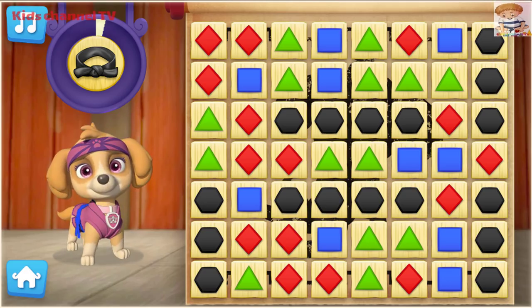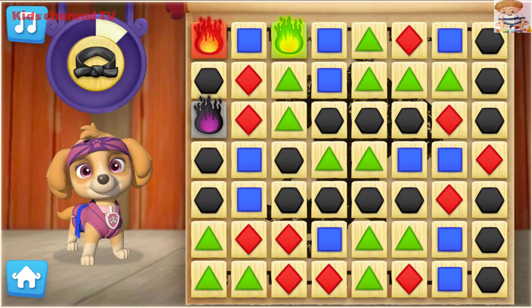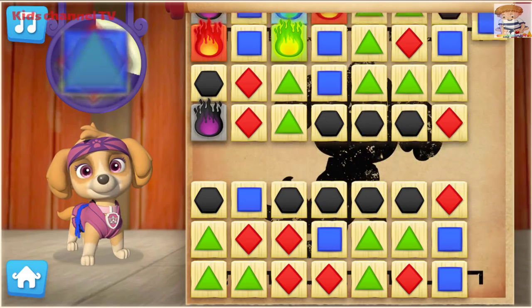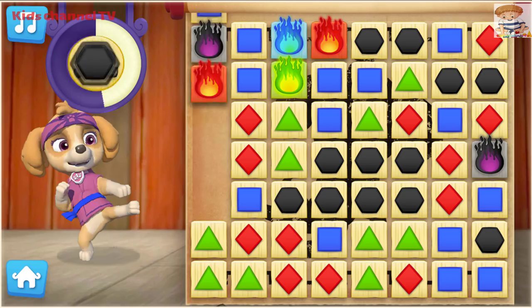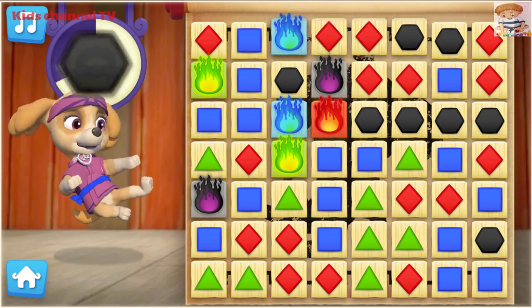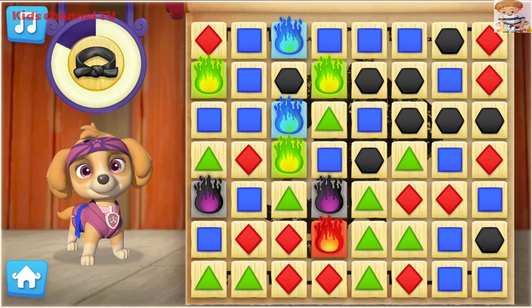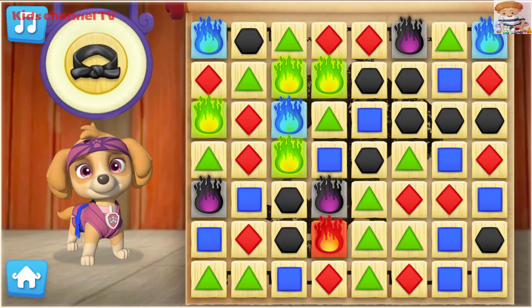Pawsome! Pup-tacular! Nice moves! A-yap! That's a high-flying Pup-Fu move, Skye! Whoa! Look at that chicken go! Pup-tastic! Perfect break! That was an amazing break, Chickaletta! That's not a group — let's try clicking some more. That's a high-flying Pup-Fu move, Skye! Nice moves, Chickaletta! Awesome! We helped Skye earn her black belt!